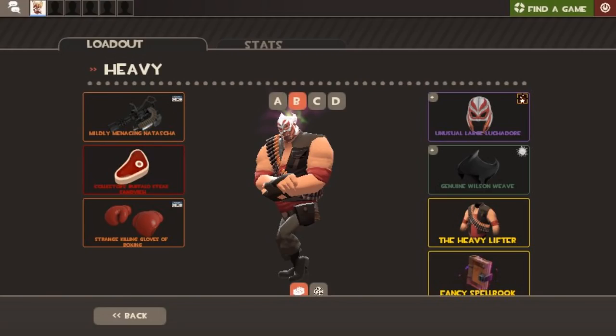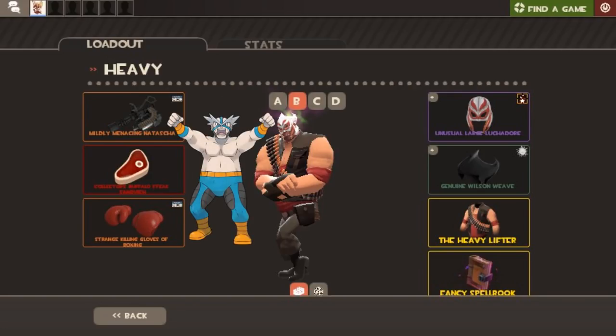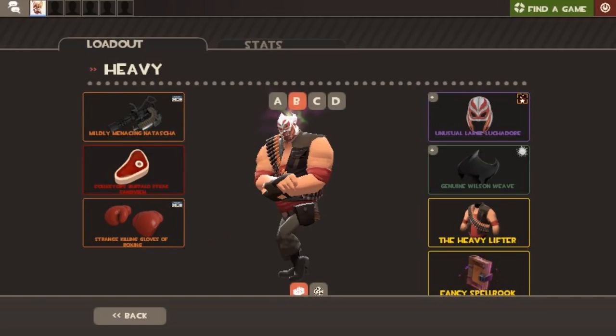This one goes out to all the Pokemon fans. From a themed loadout episode, this is Palesman Fox's heavy loadout, meant to look like Crasher Wake, a gym leader from the fourth generation — Diamond and Pearl. It has an unusual searing plasma effect on the large luchador. The Wilson's weave painted white along with the heavy lifter is a really accurate representation, and the large luchador replicates the face paint that Crasher Wake wears. Overall it's a really cool themed loadout and that searing plasma is a nice subtle effect.